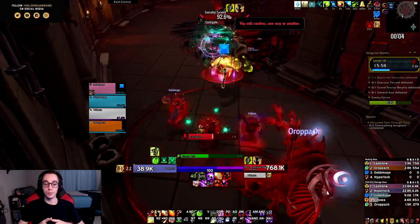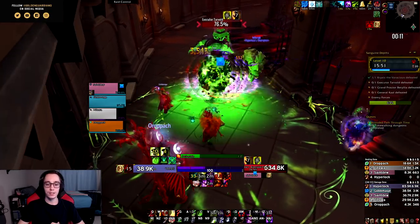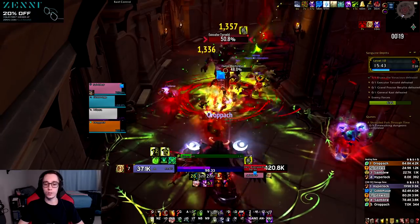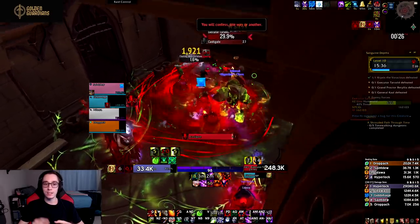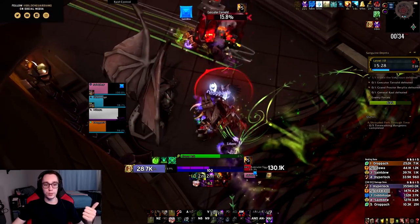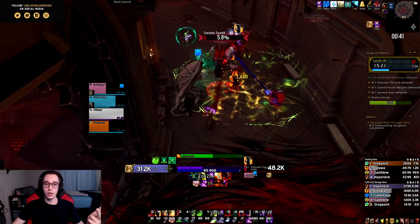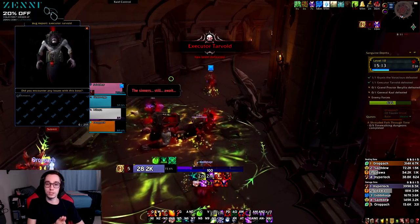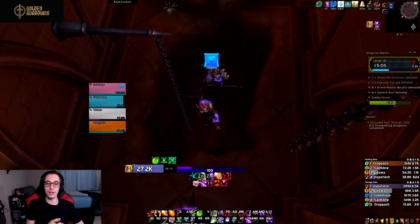The approach Blizzard took to fixing the AOE issues I like a lot. Think about the last time you pressed Rain of Fire as a Destruction Warlock in BFA — the answer is probably almost never. Now Rain of Fire actually feels like an ability you should be pressing on AOE, with talents that interact greatly with the toolkit. The build with Fire and Brimstone, Reign of Chaos, the CDR legendary, and the Infernal conduit all pair together to make an extremely satisfying Mythic+ and AOE build that Destruction just didn't have in the past.